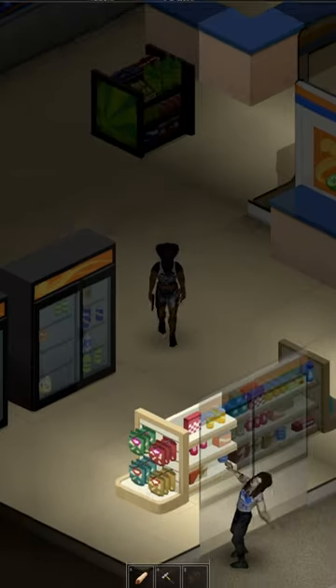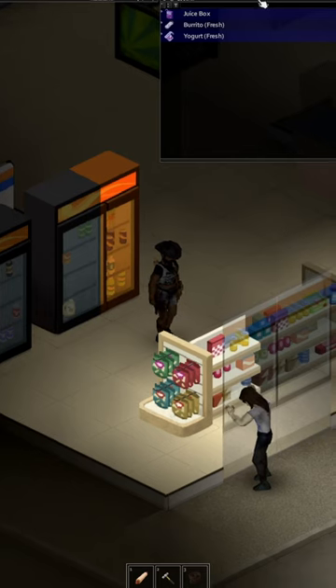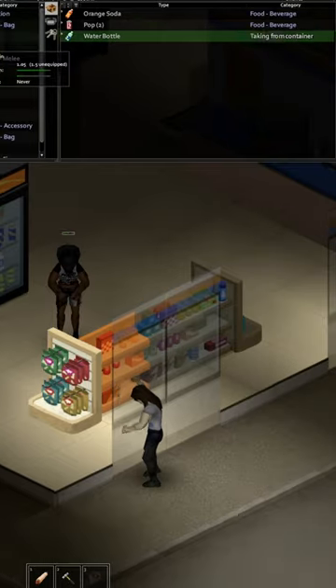If you're feeling overwhelmed while looting, you can pause the game, as long as you're in single player. Pressing F2 while looting nearby objects will still allow you to scroll through the containers, no matter how many there are. Find what you're looking for, unpause, grab it, and get on with your day.